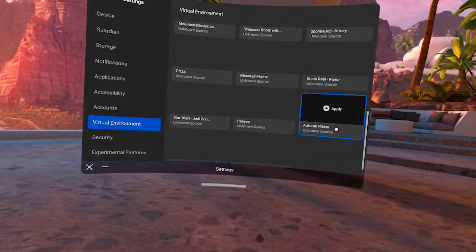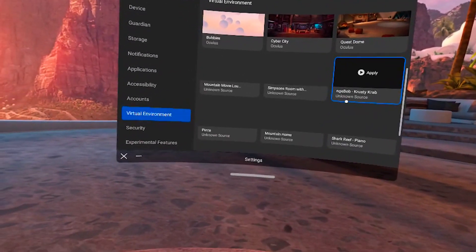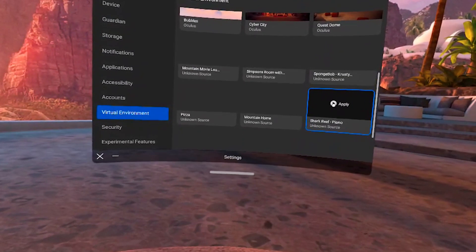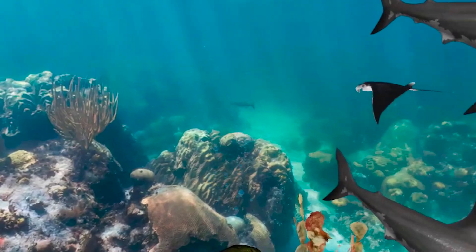And you will find them all here in the same tab where the rest of your home environments are. They will not have any custom thumbnails, but they are all named properly, so simply click on it and your new custom home will be activated.